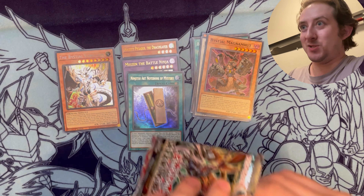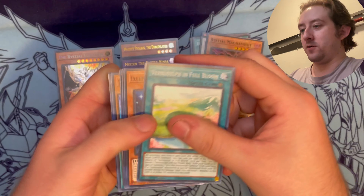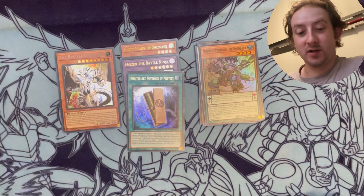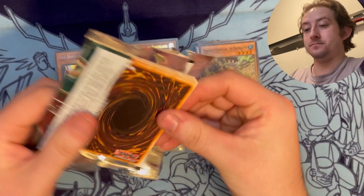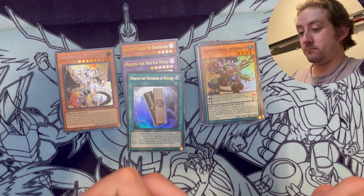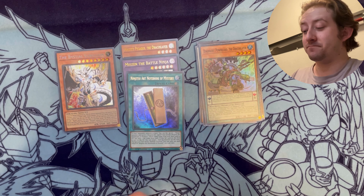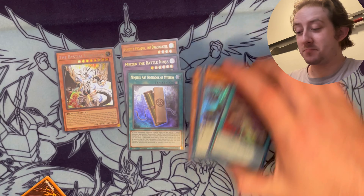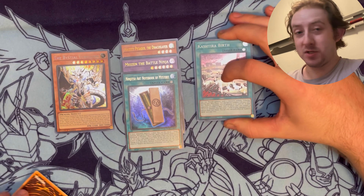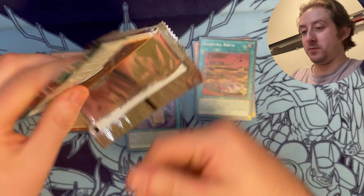I'm not like everybody else where I'm gonna get excited for every single card - the only cards you're gonna see me get excited for are the ones I care about. Draco Slayer stuff - do we really need any more Draco Slayer? I guess I gotta show every archetype love eventually. Kashitra Birth - almost summons a level seven without tributing, oh that's cool. I think Ancient Gear Golem's a level eight - that's a shame, because that'd be fun if you could just play triple of this and triple Golem.